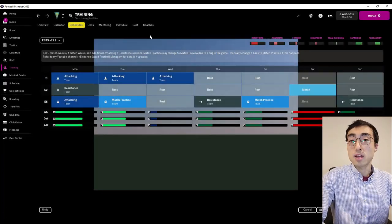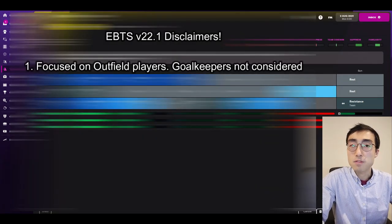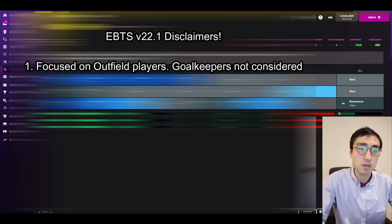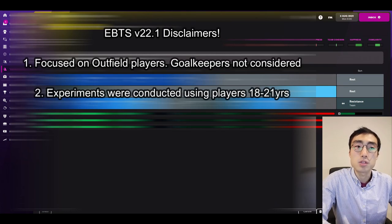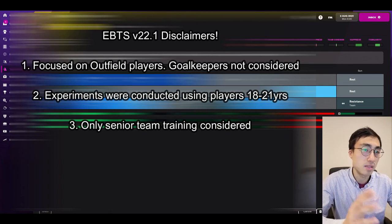My training schedule does come with some disclaimers. First, I've only considered the growth of outfield players and not goalkeepers. Goalkeepers show a completely different pattern of growth in Football Manager and honestly need a completely separate set of research, so for now my schedule only considers outfield players. Second, my experiments were conducted using players between the ages of 18 to 21, because player growth in Football Manager more or less comes to a halt after age 21. Third, my experiments were conducted using the senior team and not the reserve or youth team, so don't ask me how players grow when placed in those teams.